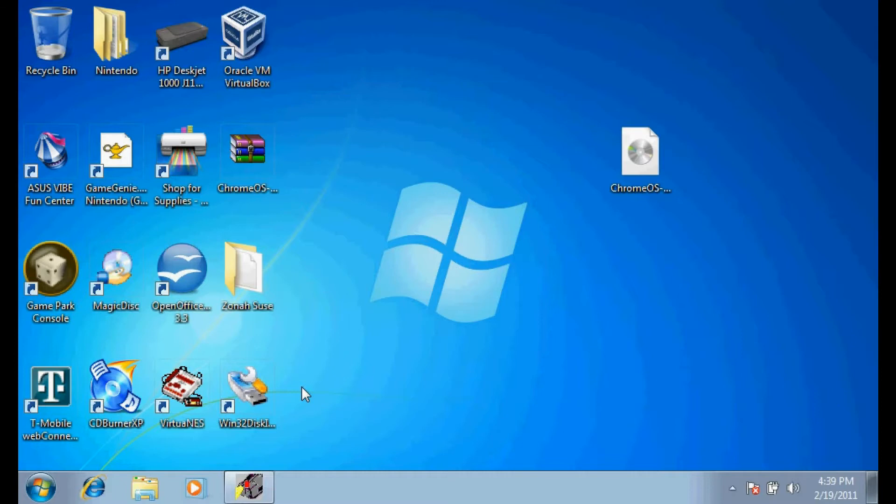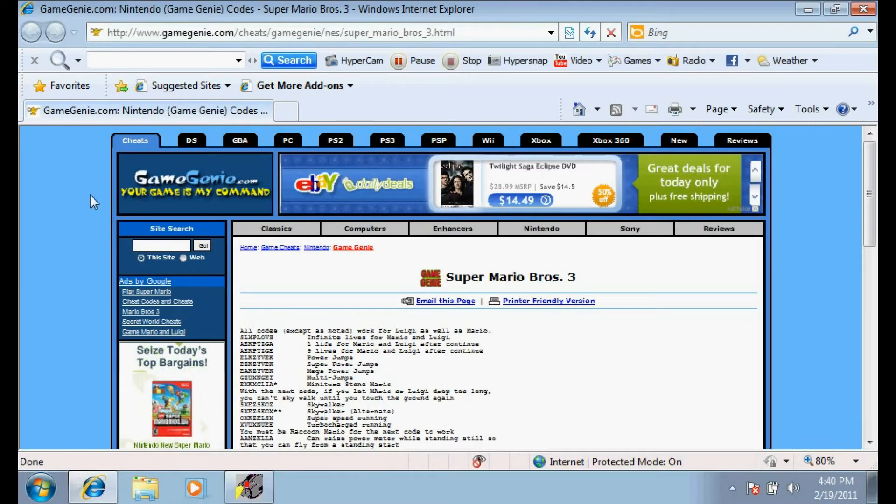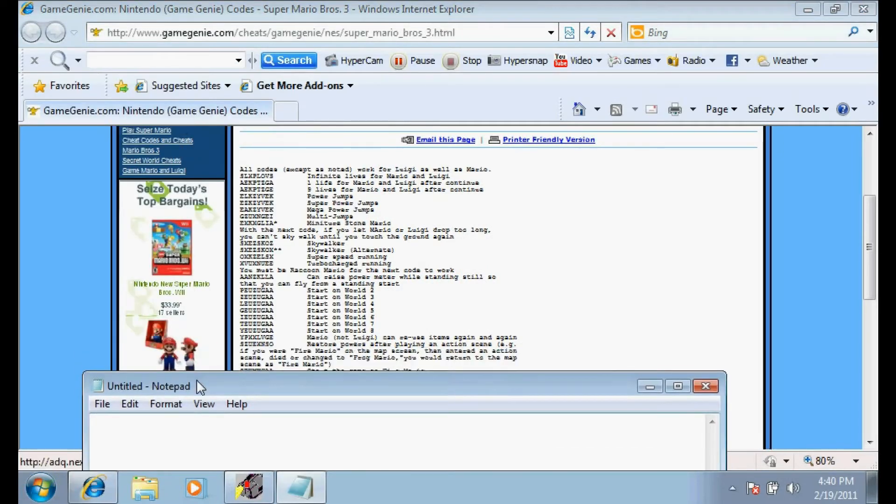Today we will go to GameGenie.com and I'm going to teach you how to use cheat codes in VirtualNES for Super Mario Bros. 3. First we're going to go to GameGenie.com, Nintendo codes, Super Mario Bros. 3. You're going to choose what you want, choose your code, and I'll show you how to do it.